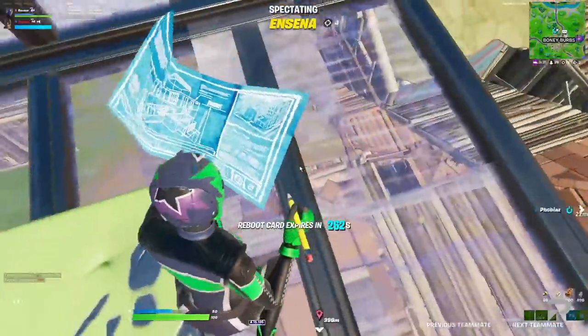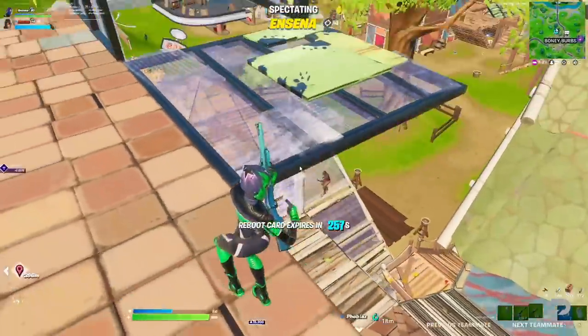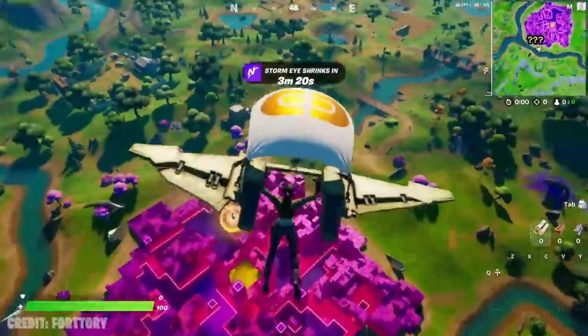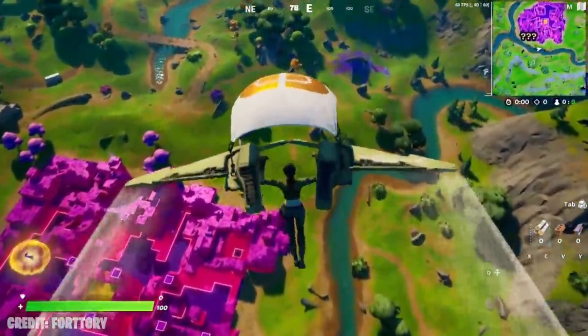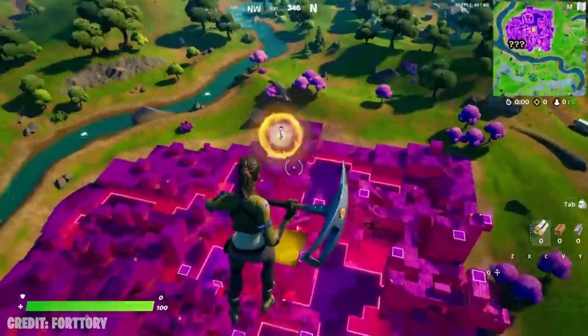The big highlight for today's update is obviously what's happened at the center of the map. We've had a massive map change at last, and it's the arrival of the new POI, Cube Town. The Cube Town POI is going to be incredibly busy, both because it's new and because it's in the center of the map.